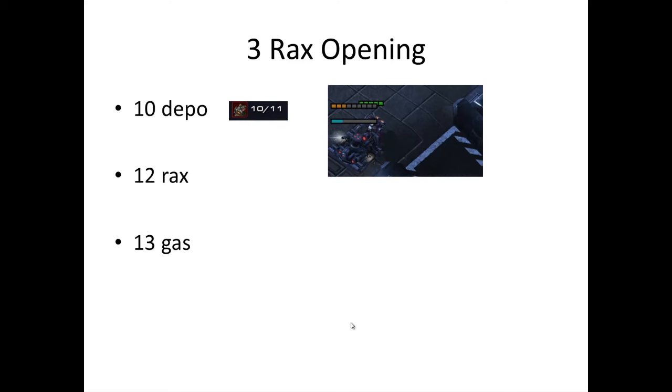The 3RX opening is: 10 depot, 12 racks, and 13 gas. These numbers — 10, 12, and 13 — are supply numbers. When you play, look in the top right corner and you'll see these numbers. It's easy to track the game by looking at those. So you build supply depot at 10 on your ramp, followed by 12 racks and 13 gas. By the way, that's the standard Terran opening.